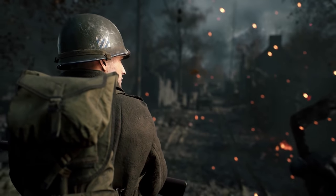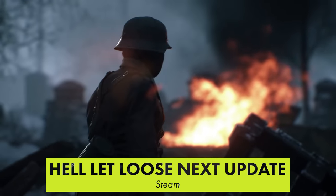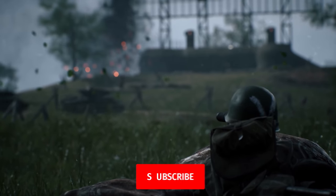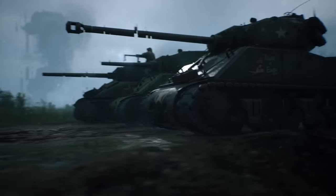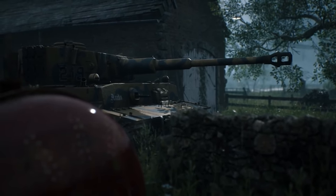Hell Let Loose got a massive update just a couple of weeks ago that overhauled the game's animation system, added its first proper urban map, and made important balance changes to several mechanics. It was a pretty jaw-dropping update that was quickly followed by a free-to-play weekend. Unfortunately, it wasn't perfect — crash and performance issues plagued the update for many players.